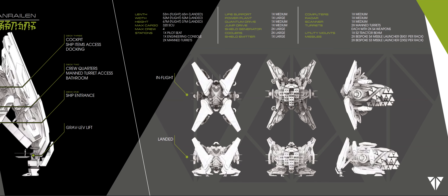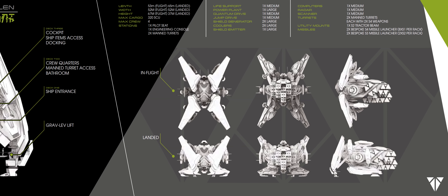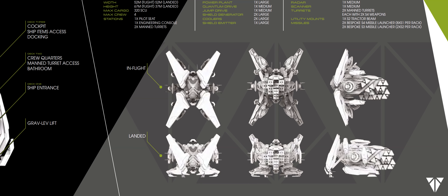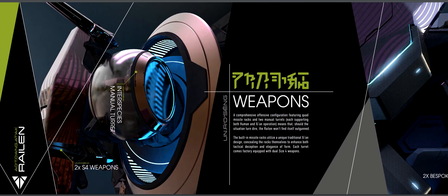In true Xian style, the Railing has multiple configuration modes — one for flying and another for landing. In flight, its dimensions are 53 meters long, 52 meters wide, and 67 meters tall. When landed, its dimensions change to 65 meters long, 52 meters wide, and 37 meters tall.